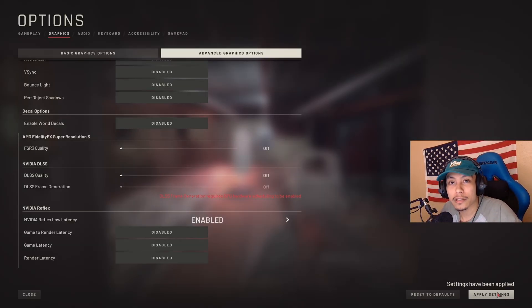Important: before you leave the screen, please hit apply settings in the bottom right. You don't know how many times people don't hit apply settings and wonder why their game still looks the same. Hit the button — spam the button in the bottom right. Okay, that was the meat of it.